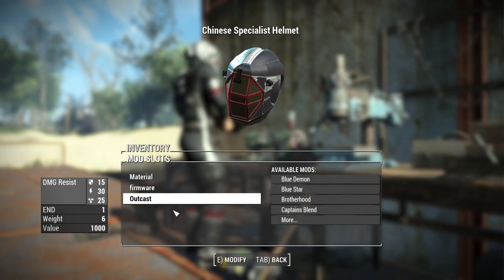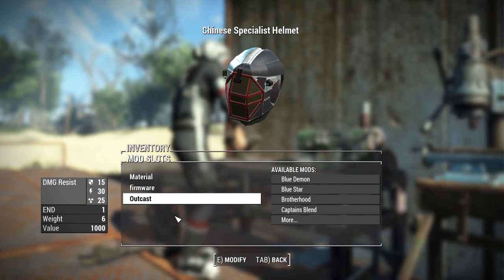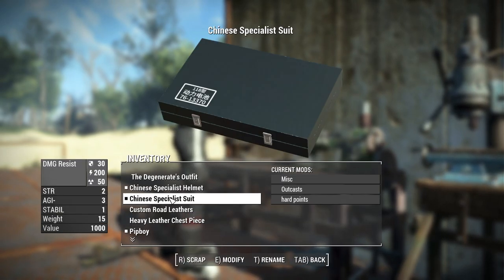Moving on to the full suit itself, let's take a look at the stats. It has a base damage resistance of 30, an energy resistance of 200, and a radiation resistance of 50. It gives you a bonus of 2 Strength but a negative 3 Agility, a stability modifier of 1 which means improved recoil while wearing this, a weight of 15 pounds, and a value of 1000 caps.